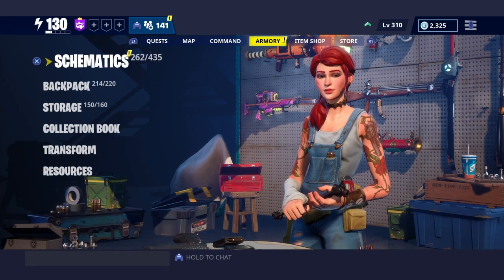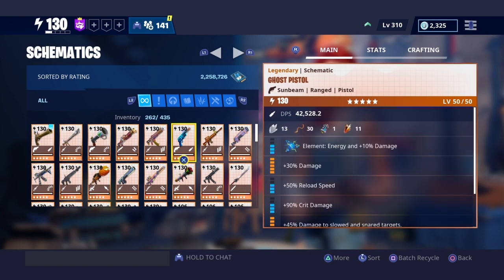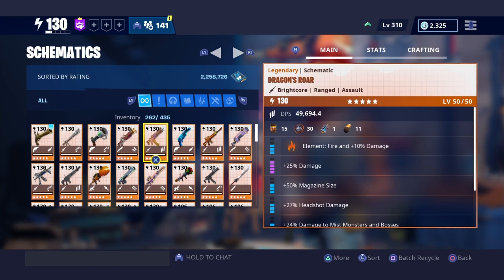Let me go to my schematics to show you all my guns — sunbeam, sunbeam, sunbeam, sunbeam. Sunbeam is the next level after shadow shard, so after shadow shard the five-star evolution becomes sunbeam. For obsidian, the five-star evolution becomes bright core. This gun right here is bright core — that's from when I just started playing Save the World, back from last year's New Year's event, when I didn't know the difference yet.